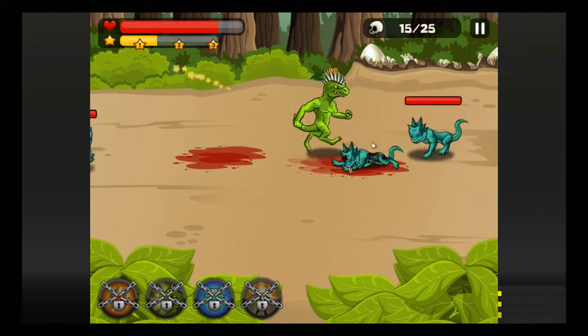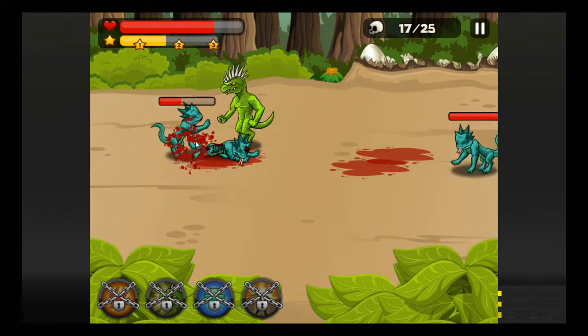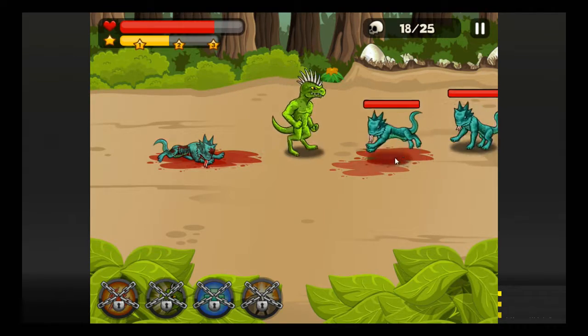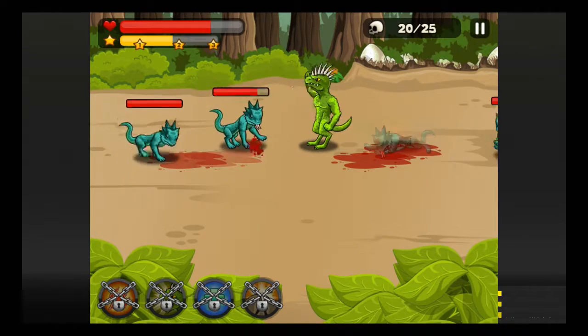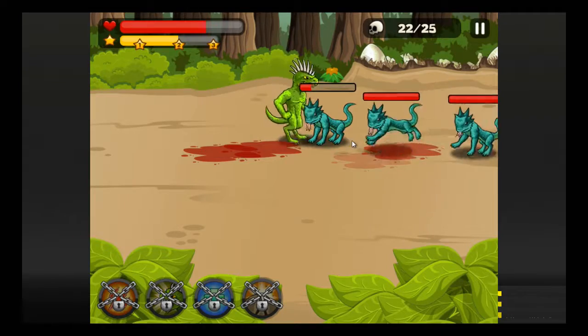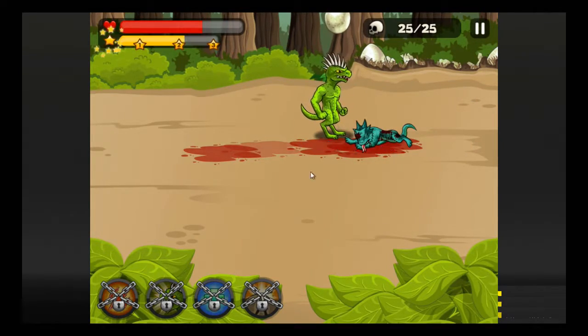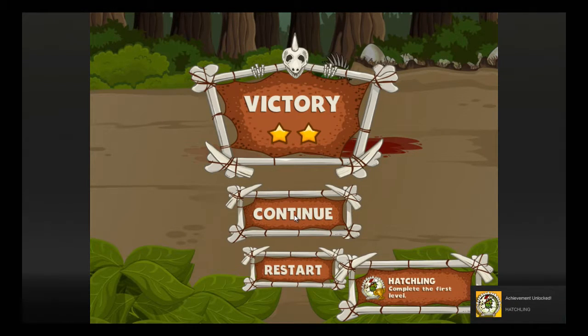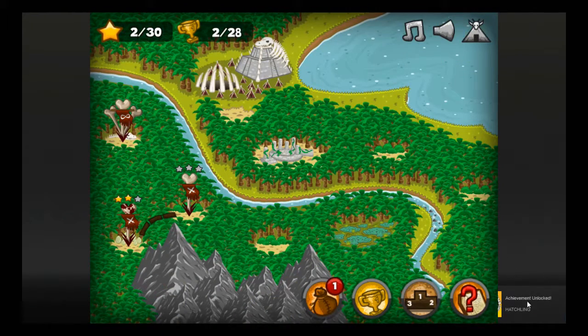They kind of look like lizard cats, which is ironic. But they also kind of look like demons. Why do they have horns? Because they're dragons? Lizards? What kind of lizard are they supposed to be? They're blue. Oh, I got an egg. Complete the first — two stars. I didn't do well. I got an achievement, though.